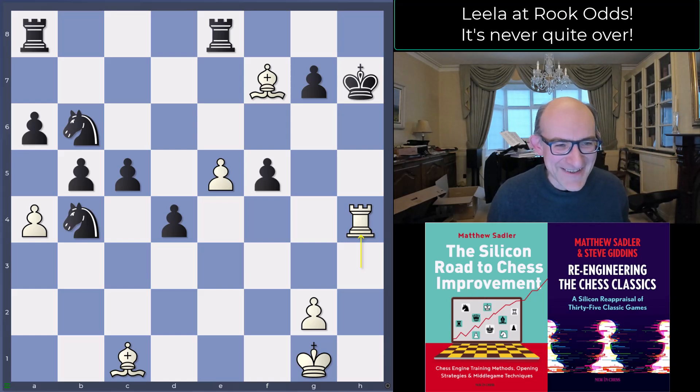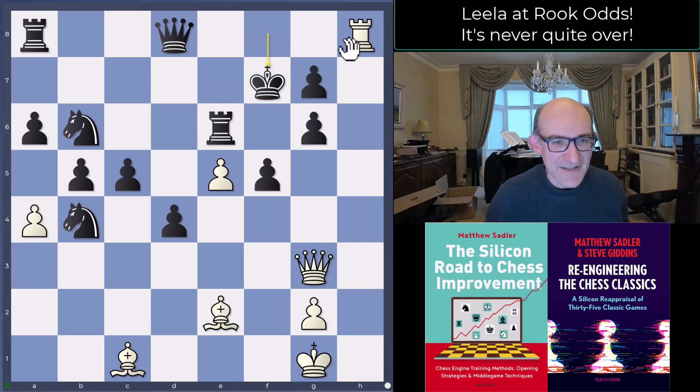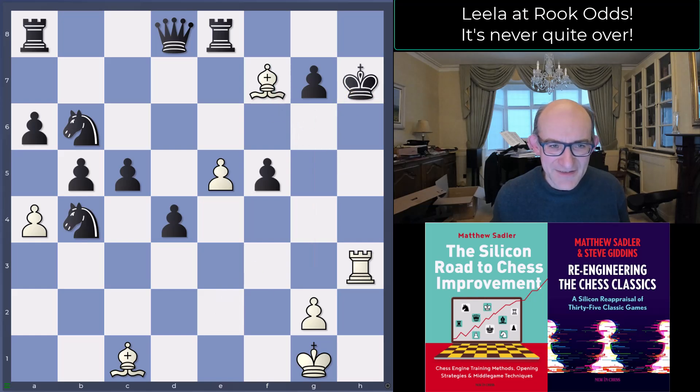...Bishop h5 check, King h7, Bishop f7 check, Queen h4, Rook takes h4 — mate. Simply. It would not have occurred to me that this was even in the position. What black actually needed was to give back the queen with Rook e6, Rook h8 check, King f7, takes takes — very solid and very winning, threatening ideas like d3-d2. But missing that, King f7 allowed the brilliant Bishop f7 mate.